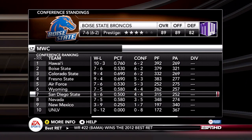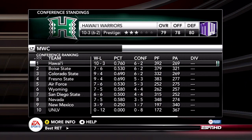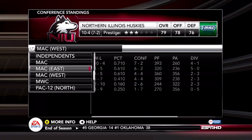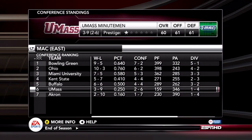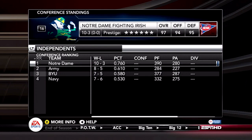In the Mountain West, Hawaii is leading the way — this is their first year as a Mountain West member. In the MAC, Northern Illinois is always leading — always one of those teams. UMass didn't really fare well in their first year as a Division I team.